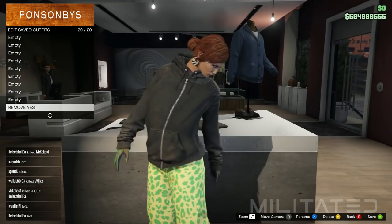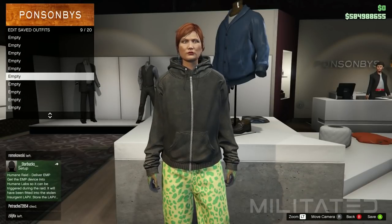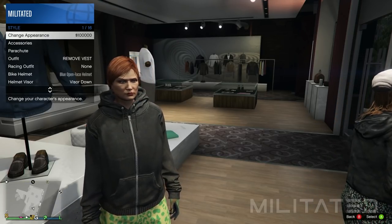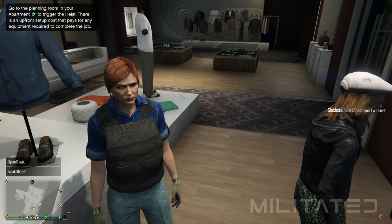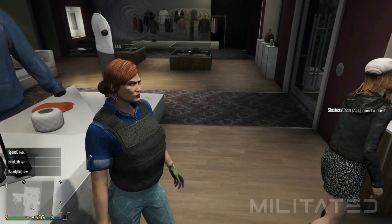Before continuing, you can fill up the remaining empty outfit slots with other transfer outfits from my other transfer videos — I've left a few links in the description. Now open the interaction menu, go into style and switch to another saved outfit. Close the interaction menu and you should see a little orange circle in the bottom right indicating the game is saving. If it doesn't appear, just wait a minute and switch outfit again.